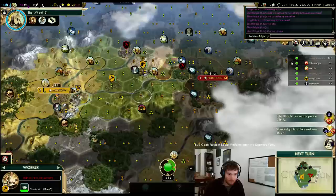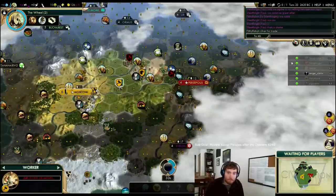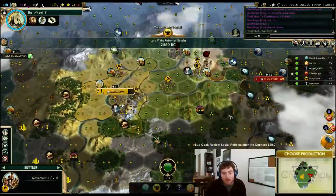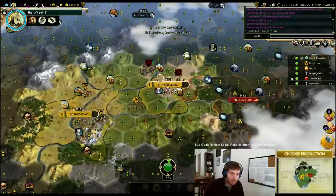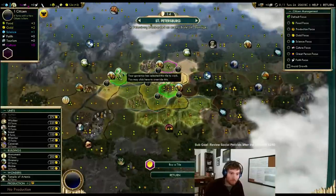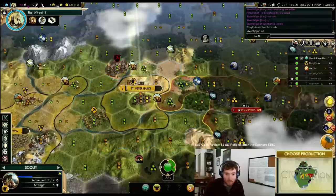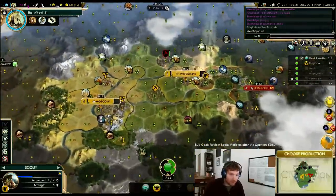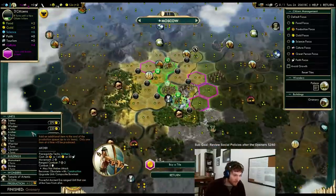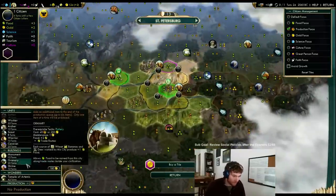He's going to have scouts out and about. Let's go stand on his tiles. One turn away from the wheel — let's get an archer. Could build a shrine if it went in; wouldn't be terrible. Doesn't really matter what we're building here; could have turned into a granary.